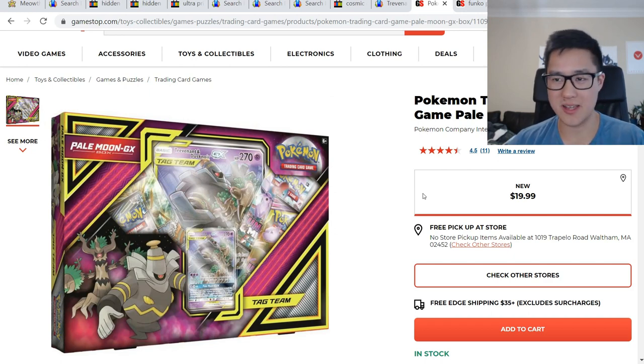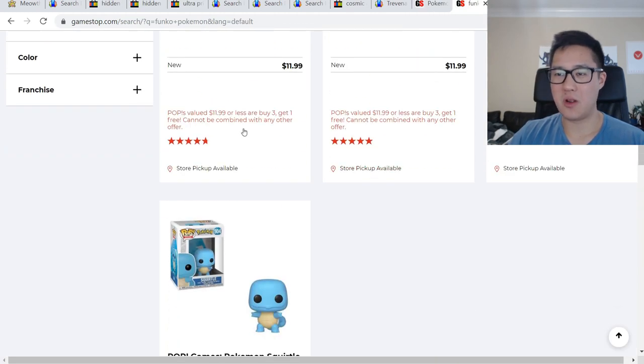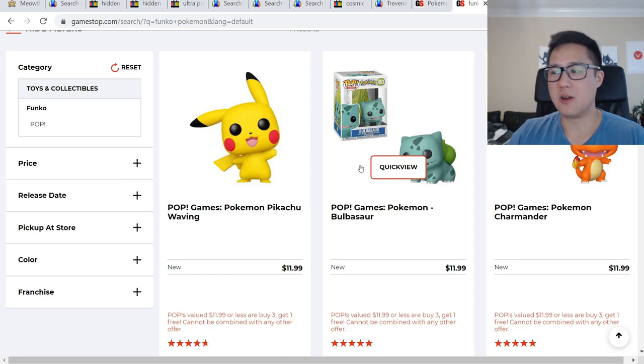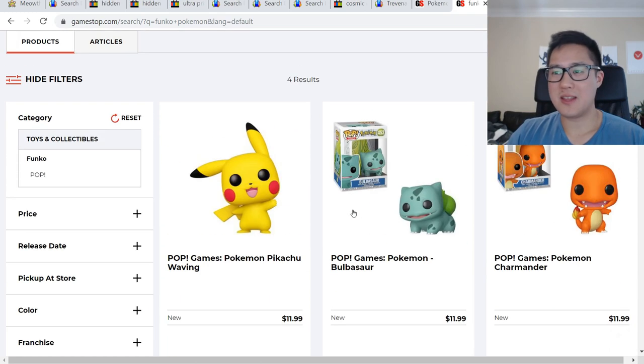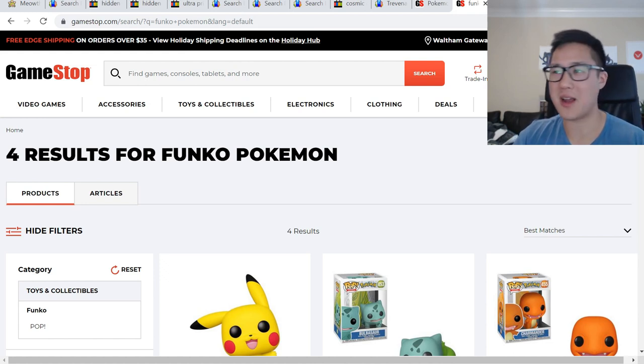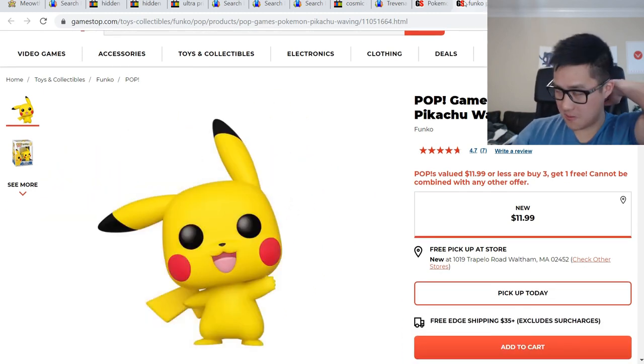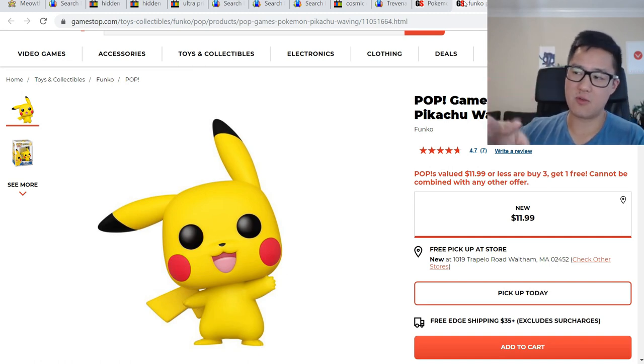Something we announced in the Discord is a sale on GameStop — I'll put a link down below. They're doing a promotion where if you buy three Funkos you get one free, as long as they're all under $12, which basically they all are. To get free shipping you do have to reach the $35 mark, but adding the Trevenant GX box or Pale Moon GX box might make that easier. If you're looking to expand your collection, it seems like it applies unless you're trying to pre-order something not yet released.